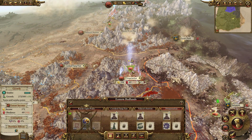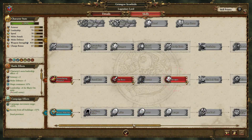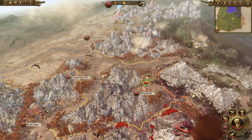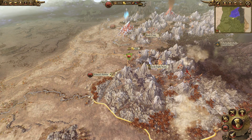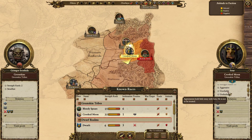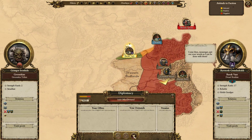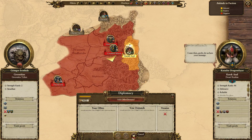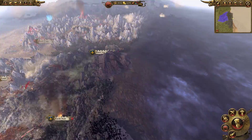Grimgor is upgraded, so let's go for Savages — I like getting him a lot of buffs to combat. At Black Crag, let's check on the Crooked Moon. They won't join the confederation — they say they're unreliable and won't be trusted. I might just have to kill them. Actually, they will become a vassal — yeah, he will.